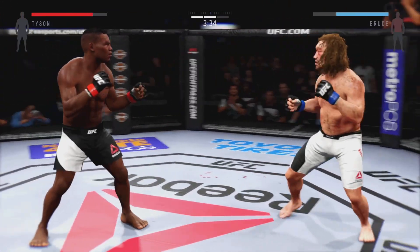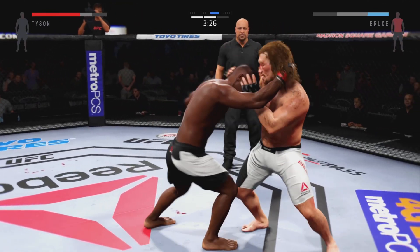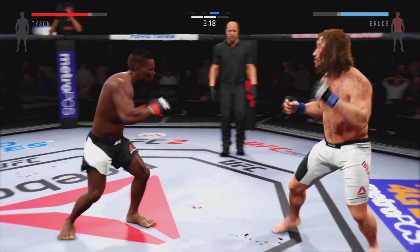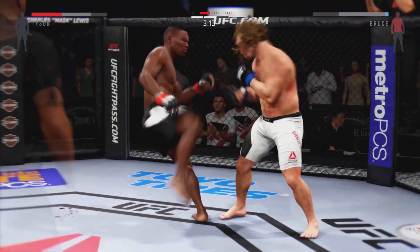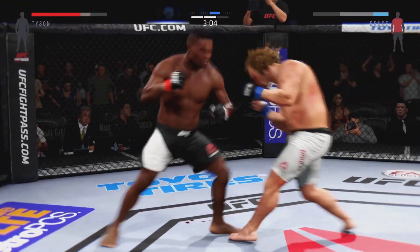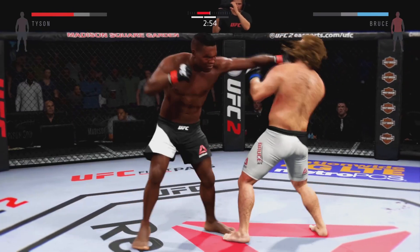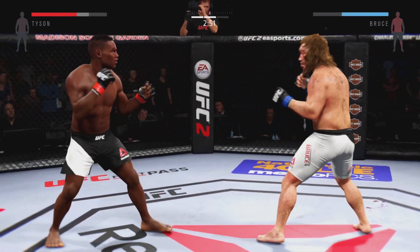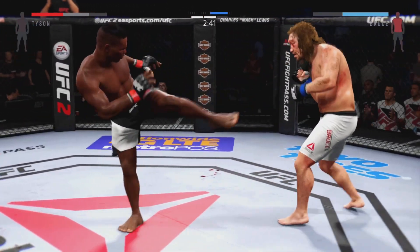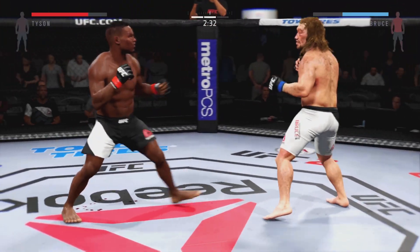Didn't quite connect. Nice roundhouse kick. That bruise on his torso is getting really nasty. Good work in the clinch by Kid Dynamite, and he pulls away. Another good hook, and he continues to mix up his strikes. Nice straight right, there's the combination. He slips the right — doing a really good job of timing these shots. Nice body kick. Kid Dynamite's gotta be happy with his performance tonight. He's landing some big shots and that's why I have him ahead.